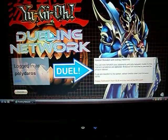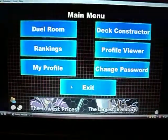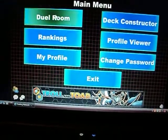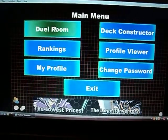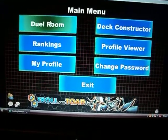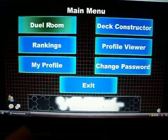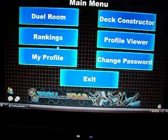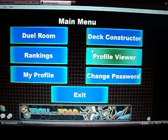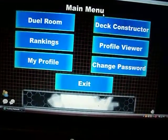Alright, so I'm logged in already. This is the Halloween theme right now. Once you get to here, this is the Duel Room. You go there, you can play Ranked Duels, play Normal Duels, and you can also play Duels where you can have a Forbidden Card. These are the rankings of all the players, your profile, your deck constructor, your profile viewer, and this is where you change your password.